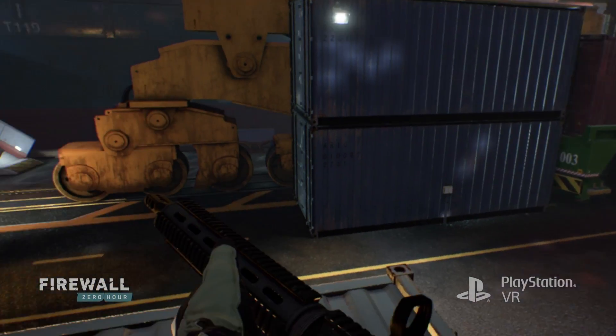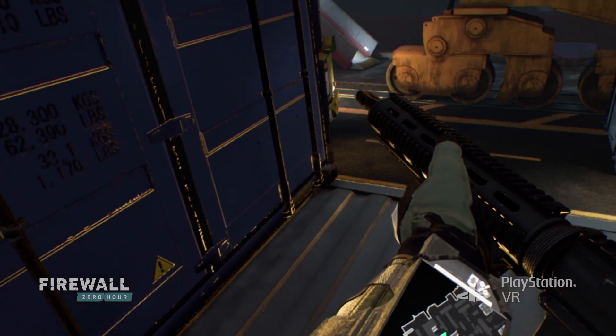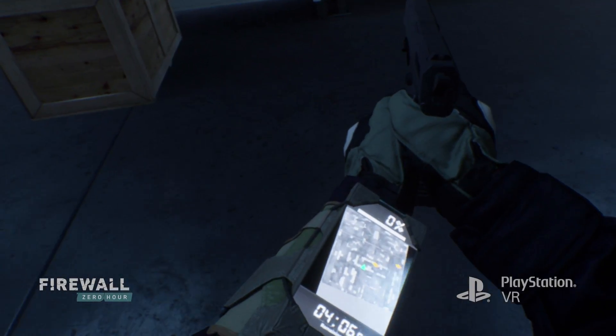The wrist tablet basically serves as your mini-map. But we're now in VR, so instead of having it on a screen in front of you, you have it physicalized in virtual reality right in front of your face as if it were your own arms. It's something I've never experienced before, and it's something that is very special to Firewall Zero Hour.